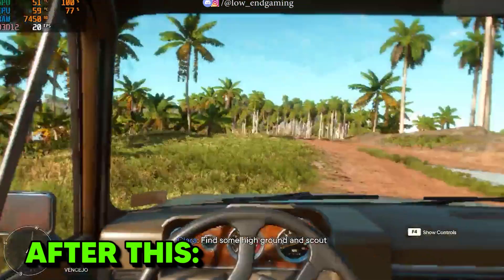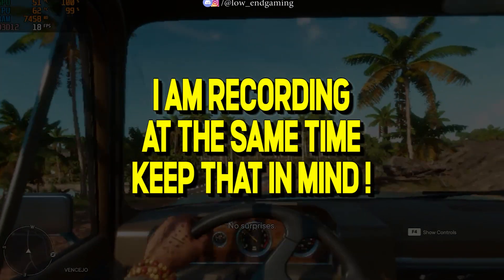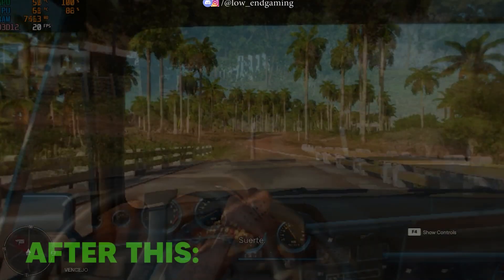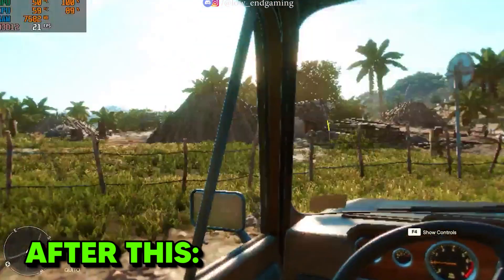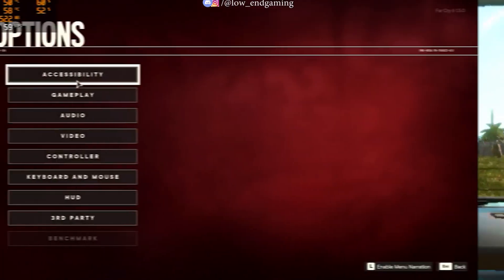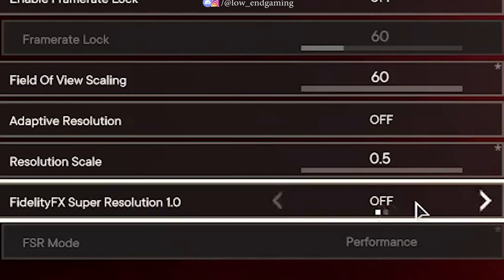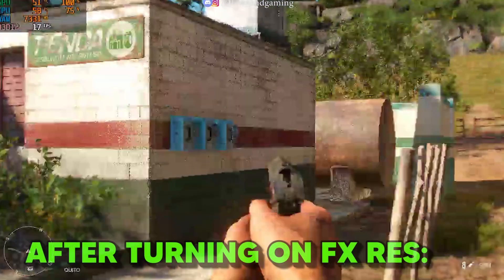After doing these changes, play your game. This is how my game works — keep in mind I am recording at the same time, so you may see FPS drops and stutters. The game gave around 15 frames per second; it was pretty playable but was not that smooth. Again go to Video Settings and here turn on FidelityFX Super Resolution and set it to Performance. After doing this step you will get an FPS boost.